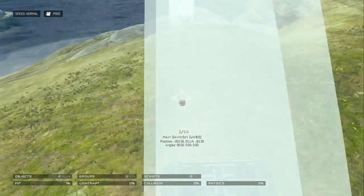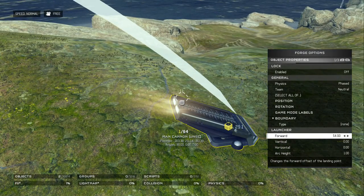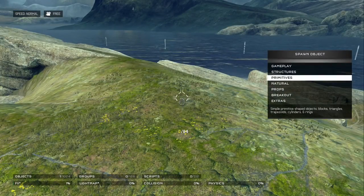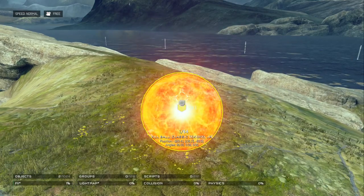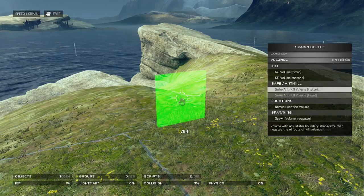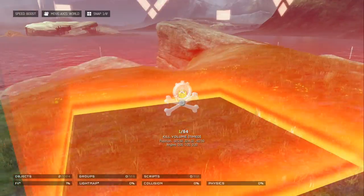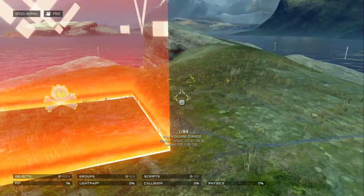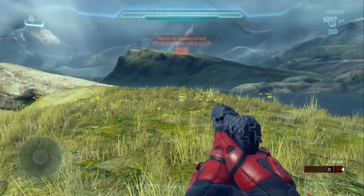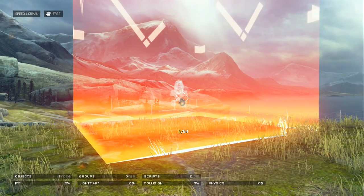Launchers — you can adjust the distance you want on them: forward launch, vertical, horizontal arc, all that stuff. Death spheres are just kill balls and stuff like that — don't touch them. Volumes are kind of fun — they're like kill volumes. For example, if you go outside a map, let's just place one down. To get back into player mode, press down on the D-pad. If we go in the volume, it'll tell us to go back to the battlefield so players don't wander off your map.